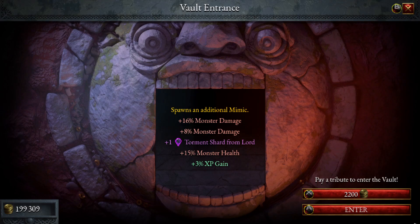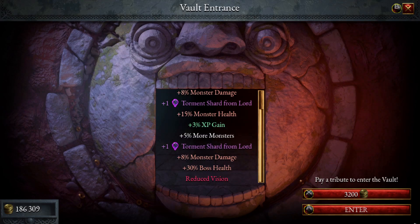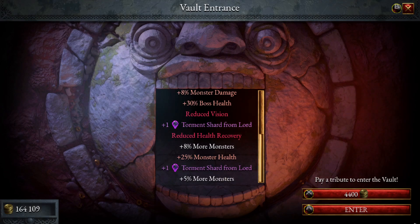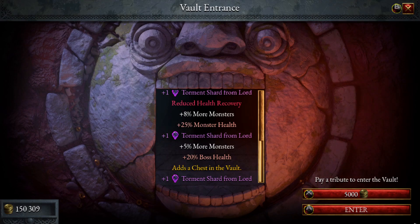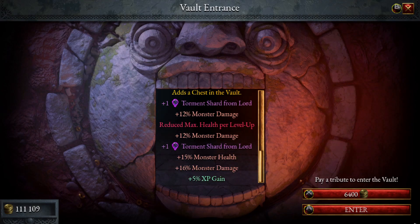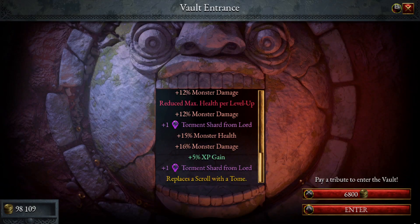Most of these will be negatives but every now and then you'll get a positive like XP gain. Reduced vision — that's annoying. Reduced health recovery — that's pretty annoying too. We're getting a lot of monster health and boss health. Additional chest is all right for us. Reduced max health for level. We've got more XP. We've spent 100,000 already.